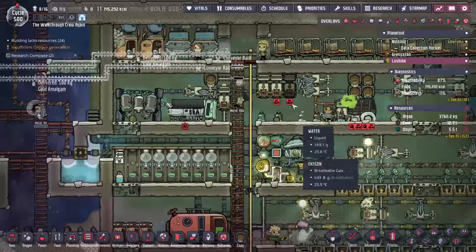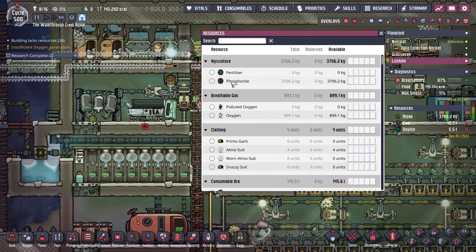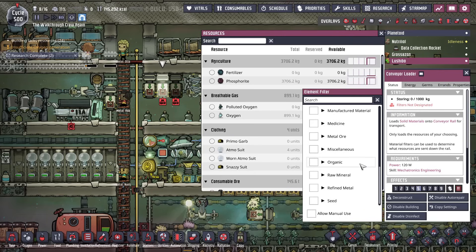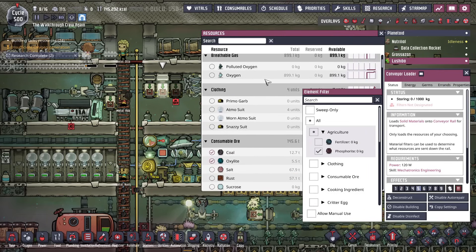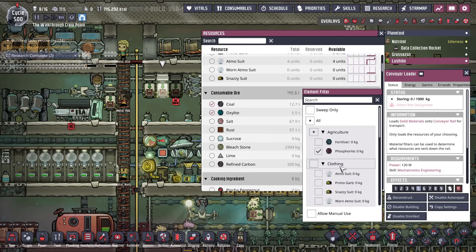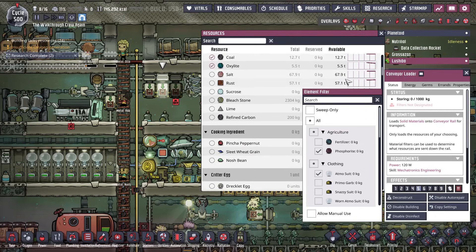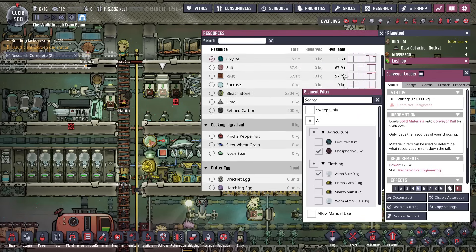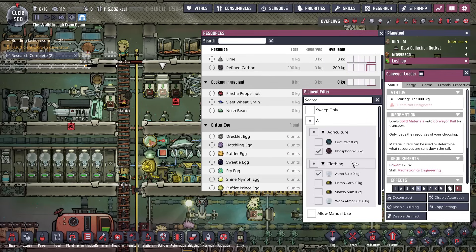All the stuff that we want to take, we should mark here. So let's kind of take a look at what we have. Phosphorite - we'll probably want to take that back so we can use it for generating some Radbolts. Oxygen, we don't want to ship that back. Atmosuits - sure, we're not really going to use those here. We have plenty here already, so let's send our Atmosuits back. Coal we need. Oxalite we should keep here. Salt and Rust - I don't think I'm going to need, but I'm going to keep it here for a little while just in case we need an extra oxygen source. Bleachstone - I'll just kind of leave it here. Refined Carbon - I guess we could take that.